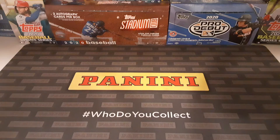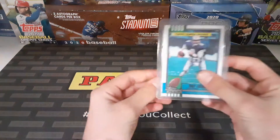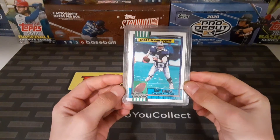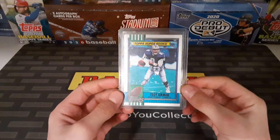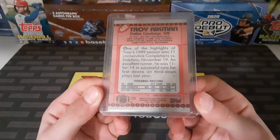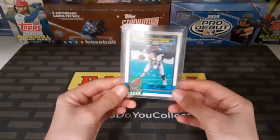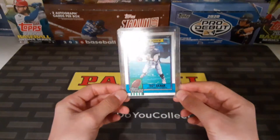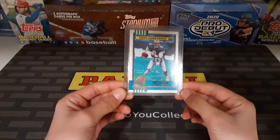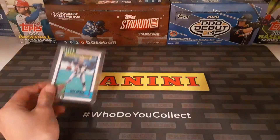There are 5 prizes that you can win. The first prize is this 1990 Troy Aikman Top Super Rookie — this is a second year card. If any of you guys are Dallas fans, this one is probably what you're hoping to get, because this was when Dallas was good. So this is one NFL card.